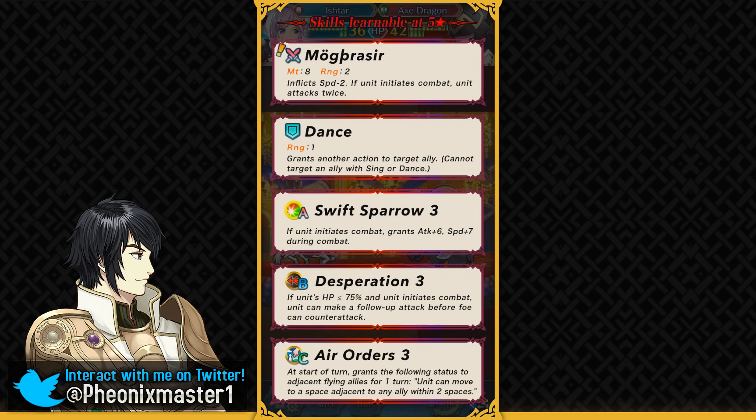Dancers like Performing Arts Shigure don't really have much offensive power — they are mainly gonna be a support unit. In the player phase you can either attack or dance, so you have to choose between one of them. But in general if a dancer can pull their own weight then that definitely helps a lot. Case in point being Young Azura who can hit really hard — she's deceptively fast and bulky as well. You see her all the time in my free-to-play guides.